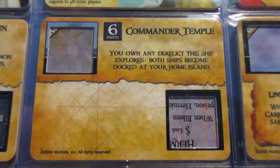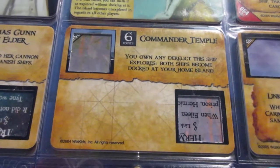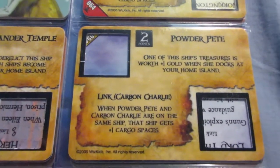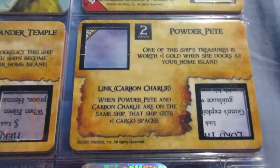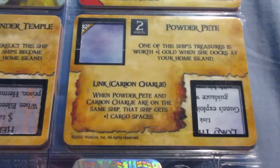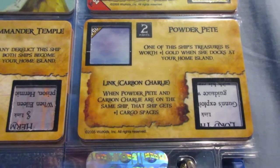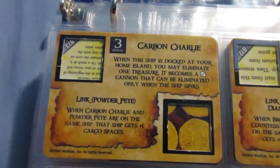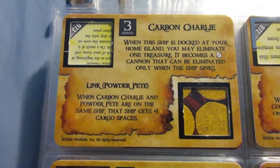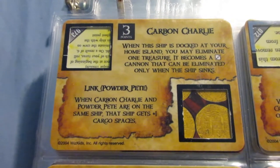Here's the original Commander Temple — on any derelict. That's a really cool ability and he's the only crew in the entire game with it, making him really unique and pretty valuable. Powder Pete has the gold bonus ability — plus one gold when docking one of the treasures. This is one of the best abilities in the game by far. The plus two ability is even better, but for two points, especially making multiple trips, you can really rack up bonuses. He links to Carbon Charlie, similar to the HMS Apollo ability.